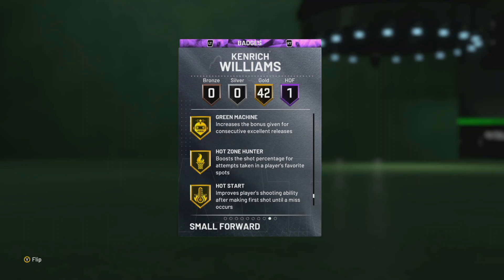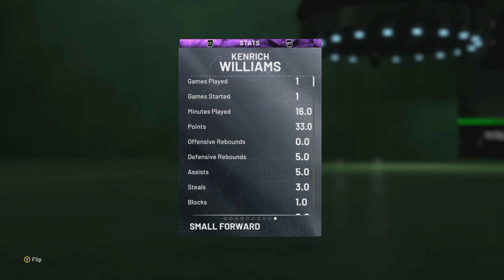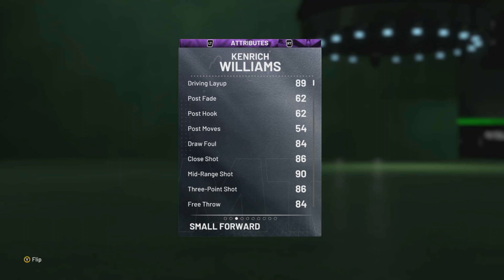Downhill, Big Game, First Step — definitely an unpluckable. Wow, this card is actually solid for a base. Unpluckable, Green Machine, Hot Zone Hunter, Hot Start, Slippery Off-Ball — all types. The only thing he doesn't have is Range Extender, which is bogus.